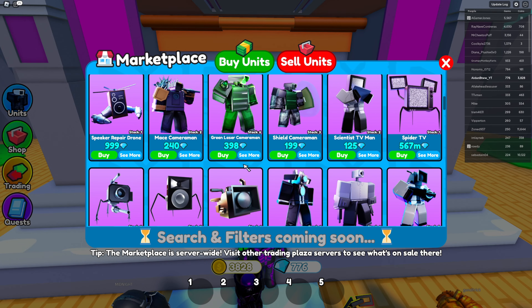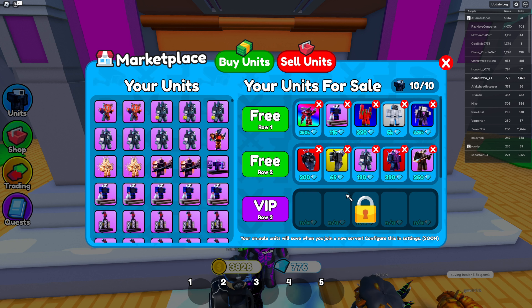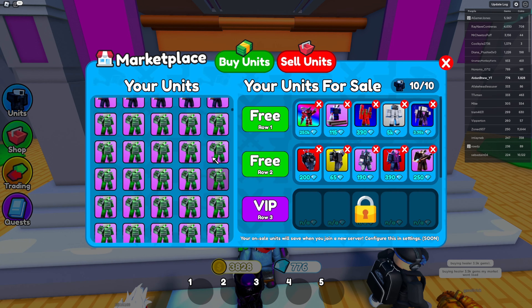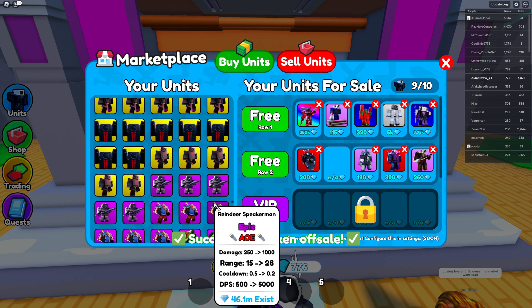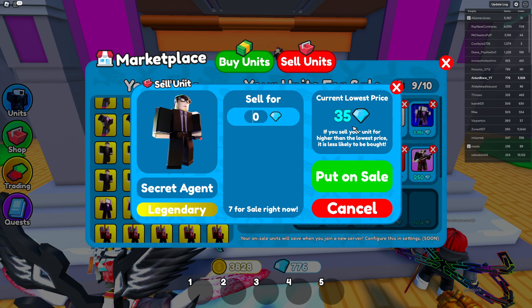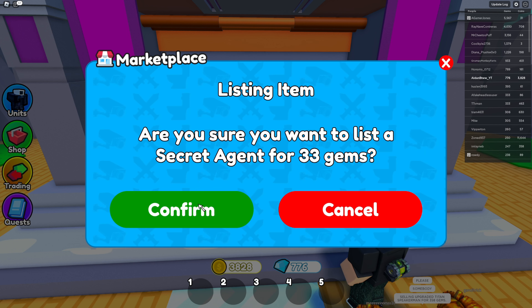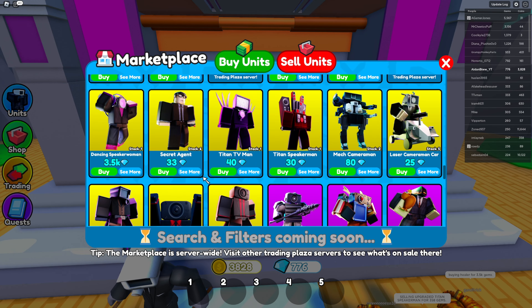In the sell units aisle you have 10 free rows to list your units. For example, if I take out this laser gun cameraman and want to sell something like a secret agent, I would put it lower than 35 gems — maybe 33 gems — then put it on sale and confirm. People will then see it listed and can decide if they want to buy it.